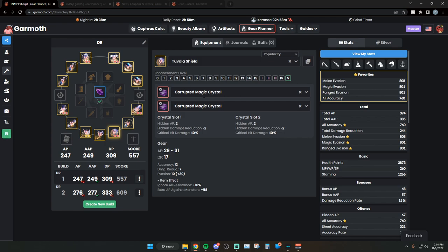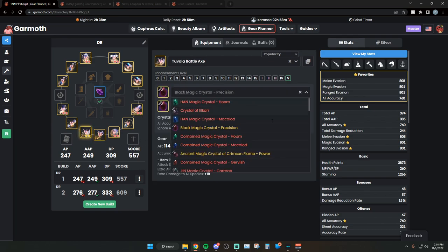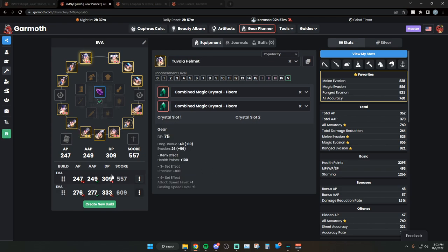For your offhand, corrupted magic crystals are non-negotiable - you absolutely have to use these. If you're using anything else you are wrong. There is no crystal for your awakening weapon so don't worry about that for a very long time. For your main hand, use precision crystals - they run for about 5 million or less right now. Normally you'd run elk cars but they're going up in price, so for tuvala gear just run precisions - they're a nice alternative and will last a good while.